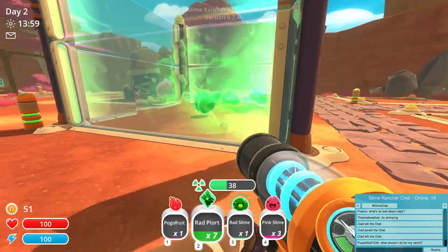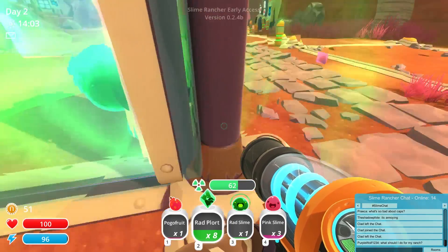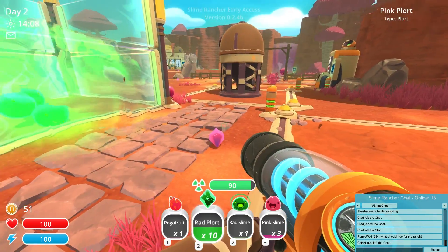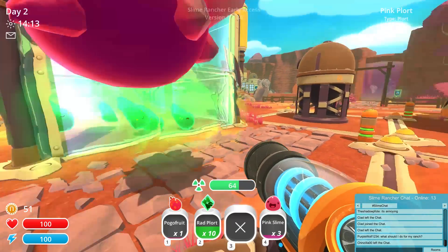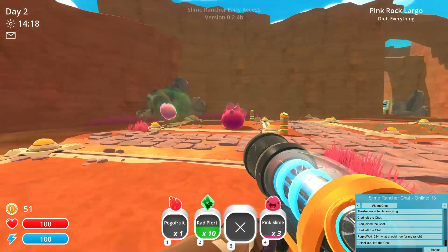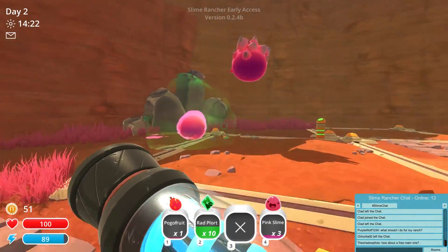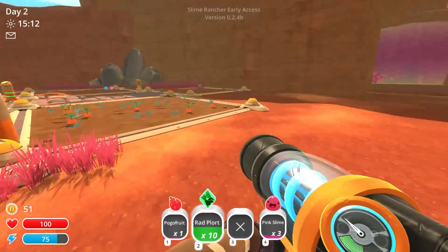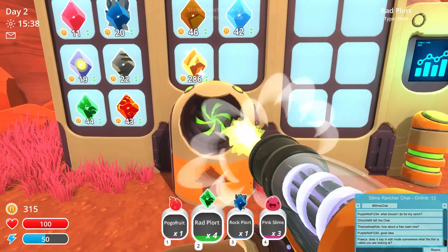I'm almost dead, I've got to be careful. I can't get pink plorts in there — I'm in trouble, I'm about to take damage. We almost started taking damage there and I got a rad slime in here. Let's put you back, buddy. Whoa, that guy jumps really high. We're about to have something of a tarr outbreak and I think I've gotta fix that before it happens. Now I've got to go sell those rad plorts — they're worth 44 today, which I think is pretty good.